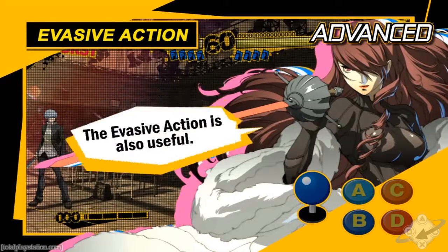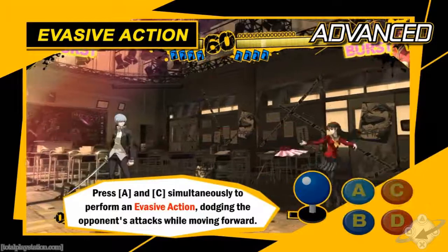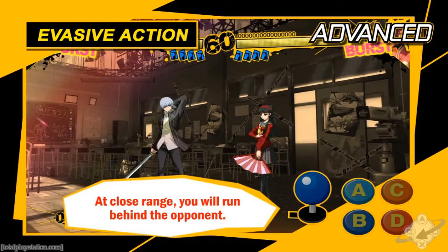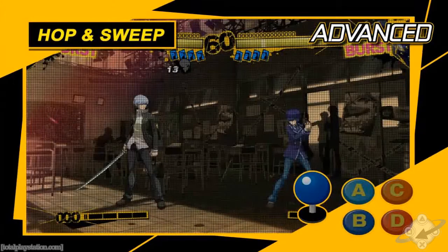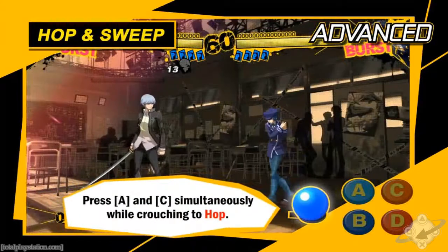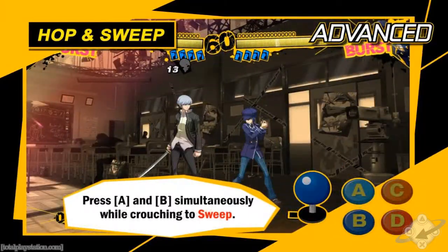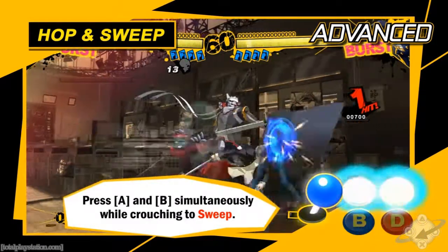The evasive action is also useful. While standing, press the A and C buttons together for an evasive action where you advance and dodge the opponent's attacks. Use this at close range to quickly dash behind your opponent. Press the A and C buttons at the same time while crouching to perform a hop with a lower arc than a normal jump. You can also press the A and B buttons at the same time while crouching to sweep the opponent off their feet.